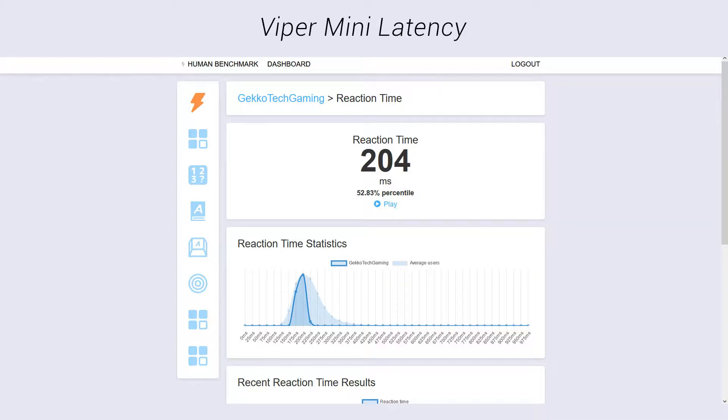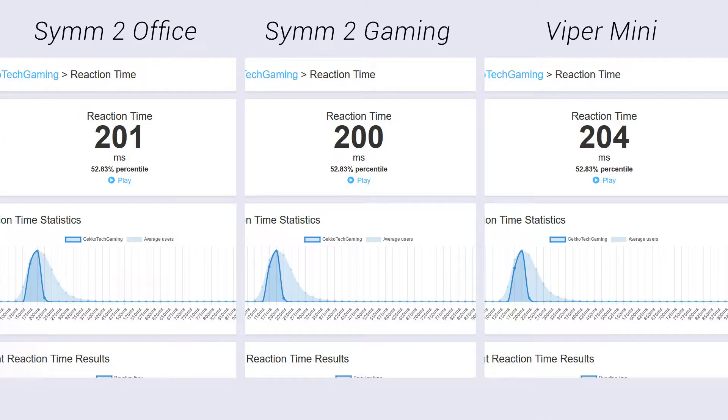I went ahead and did some latency tests with the Viper Mini as well to get a wired comparison, and no big changes. I couldn't find any significant differences between the latency of the Sim 2 in office and gaming mode as well as the wired Viper Mini.